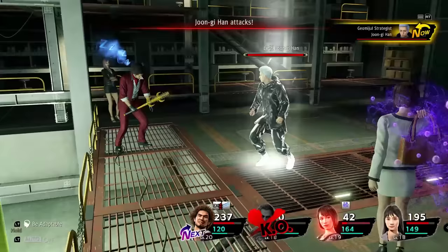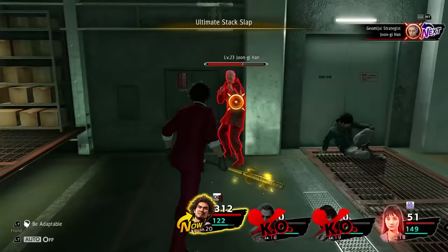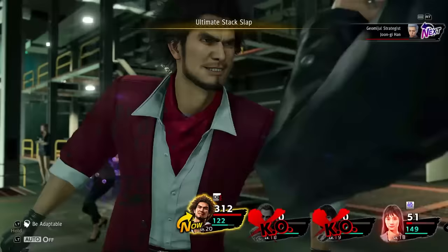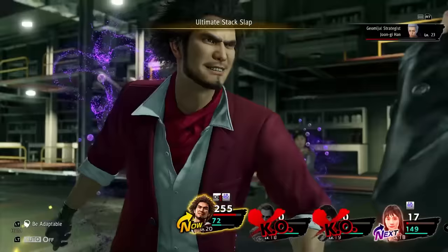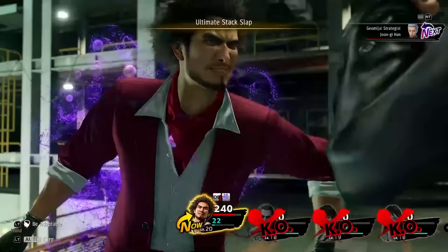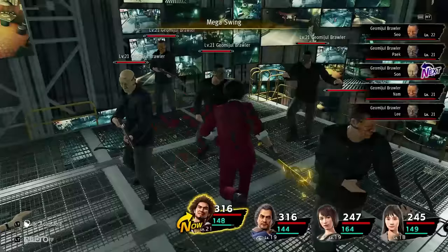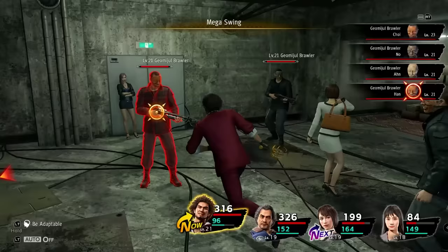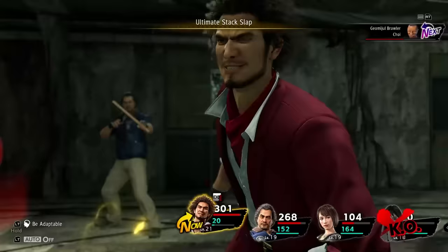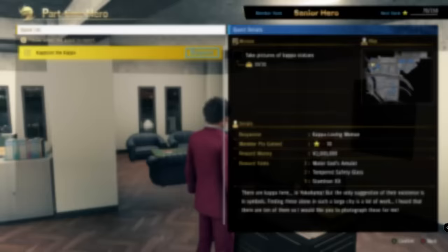Attempt number 2 went much smoother. Joongi Han's attack did a lot less damage now compared to before. Instead of using Batbreaker, we now go for our new skill Ultimate Stack Slap, which does real big damage. We still have to heal every once in a while because of the poison, but generally the fight was much more manageable and Joongi Han went down without further issues. On the way out, we go through a couple more Golmi Jewel fights — Mega Swing takes care of things and since our weapons are upgraded quite a bit, they go down rather quickly. After escaping, we take the last picture of a Kappa statue and get our 2 million yen reward from Part Time Hero.